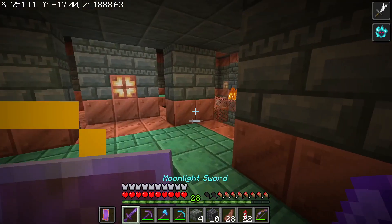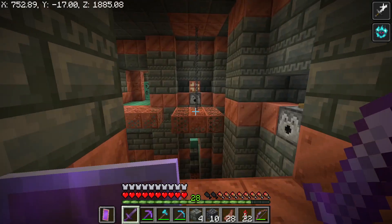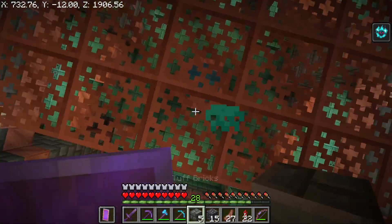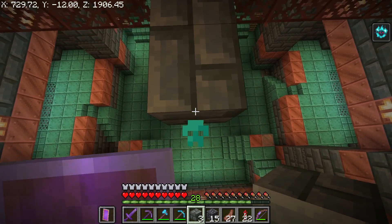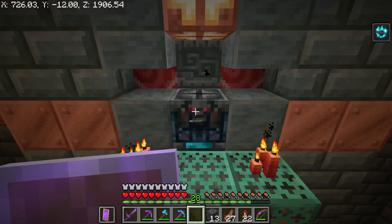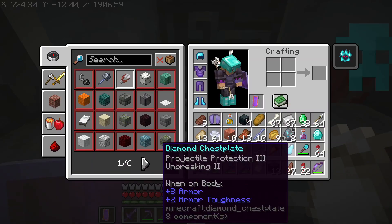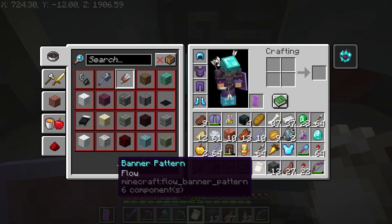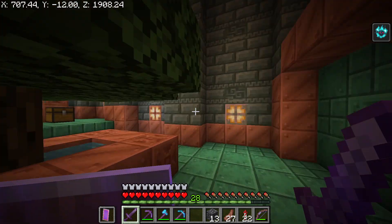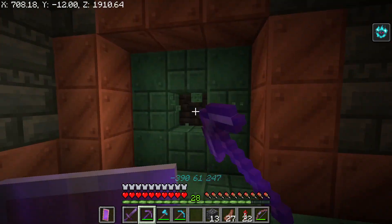I've found somewhere I've been before. I'm gonna go over to this ominous vault to use the key on it. Here we are — some pretty good stuff here, not what I'm looking for but still pretty good. I think this is where the entrance is, yeah.